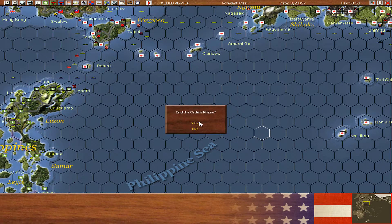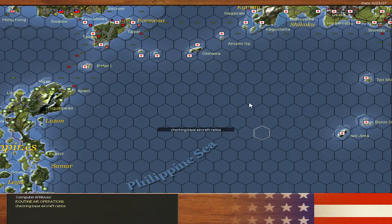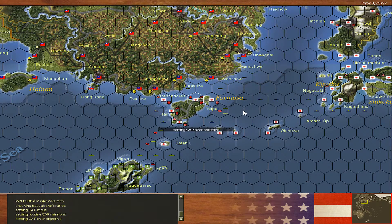Hello, this is Alekias and welcome back to another episode of Warplan Orange. Using the 1926 scenario as the Allies with no Washington Naval Treaty, so we've got all kinds of crazy ships.